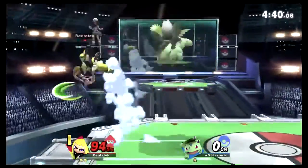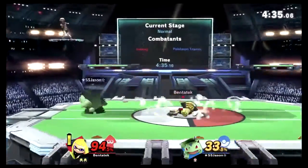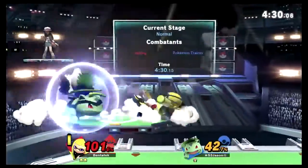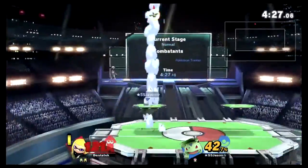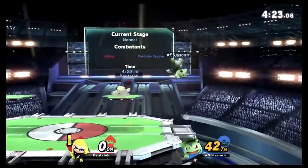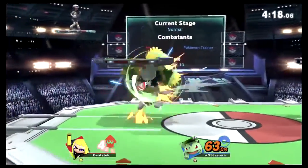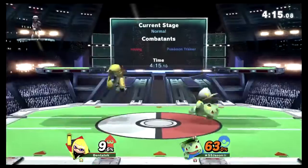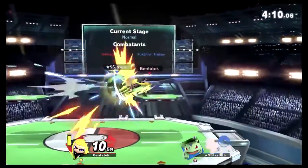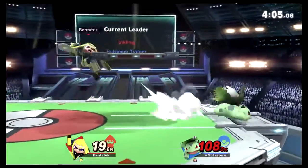After a really big early lead for SSJ, BenDeck is going back with another grab — though he gets out of that one. Inkling's grab follow-ups are probably one of the best in the game, especially off-throw. It felt like BenDeck took the stock really early. It's doable for SSJ — we definitely saw him get out to an early lead in stock one — but BenDeck's got a lot of momentum.